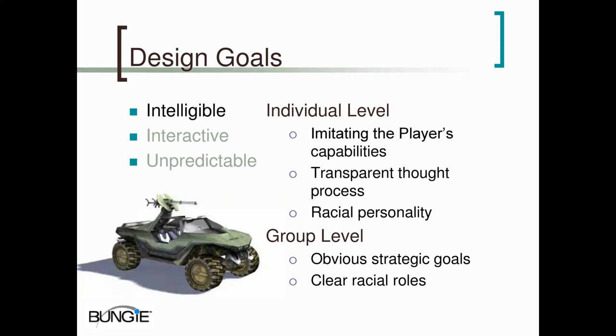Another way to make the individual AI intelligible is by giving them a transparent thought process — it should be obvious why the AI is doing what it's doing. One of the ways we chose to do this in Halo is to limit the AI to basic cause and effect decisions. We also gave them custom animations and dialogue for each decision. In general, it's best if these animations communicate what the decision is, but even if it cannot be communicated, it's important to at least alert the player that the AI has made some decision so that they can try to guess what it was.